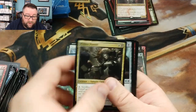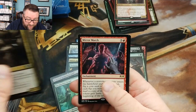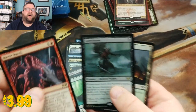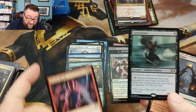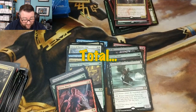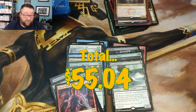We got the Pontiff, Gate Colossus, we got a Narcomoeba foil too — you gotta be kidding me — Night of Last Breath, and a Mirror March with our foil being... a foil Gutter Bones! Winner winner chicken dinner! That is good stuff right there, man. Holy cats. I'm digging this — I think this was good, I think this was good.